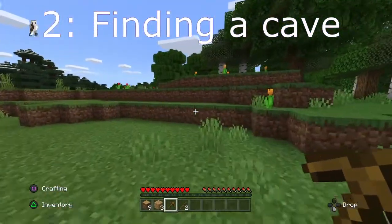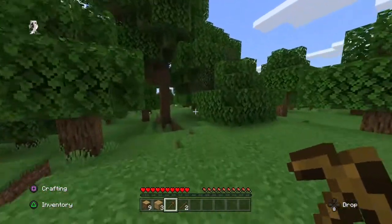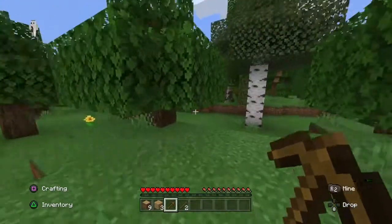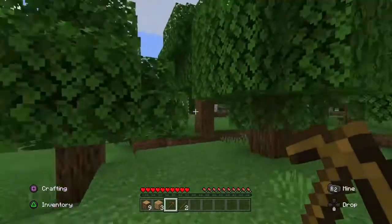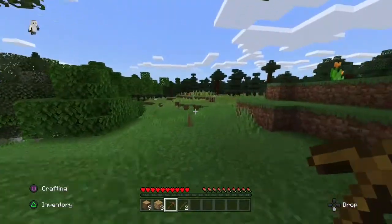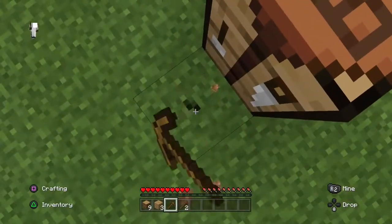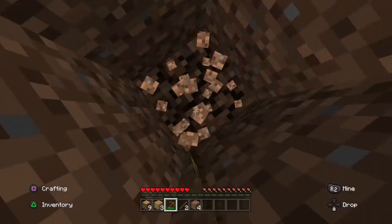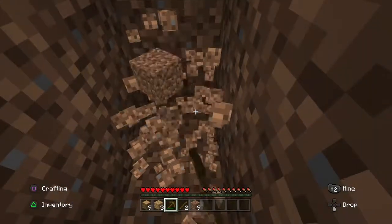Number 2: Finding cobblestone. Many players try to find cobblestone by looking for a cave. That's okay and I've done this several times before, but it's really unnecessary. There's no need to go around your world trying to find a cave, because you can simply dig underground. As soon as you get your wood, make your crafting table, and get your pickaxe, just look at the floor right next to you and start digging — not straight down, but you get it.